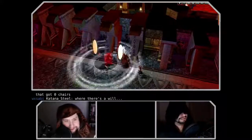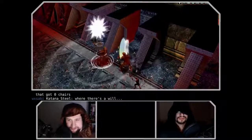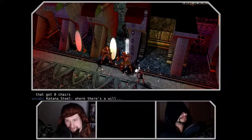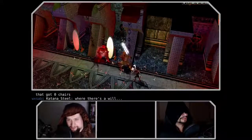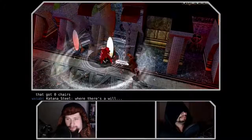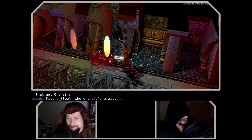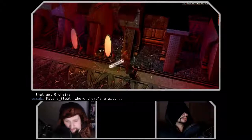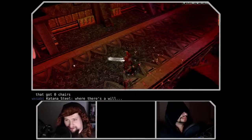On controls — I still maintain that the Windows Temple of Elemental Evil, which came out shortly after this, is the gold standard for 3.5-era D&D controls, because it basically took the radial menu from Neverwinter Nights and made it suck less. But the controls here are serviceable: you pause, right-click, interact with objects, cast spells, and get all the weird power attack and shove 3.5 combat options. That gets about three chairs from me.